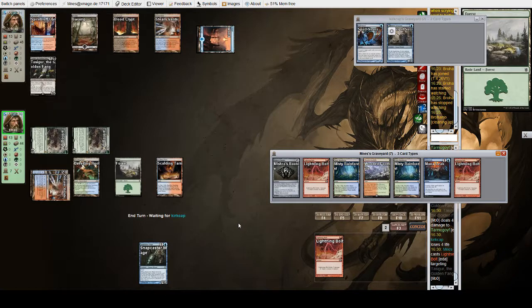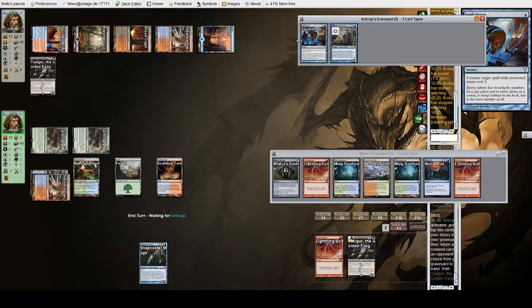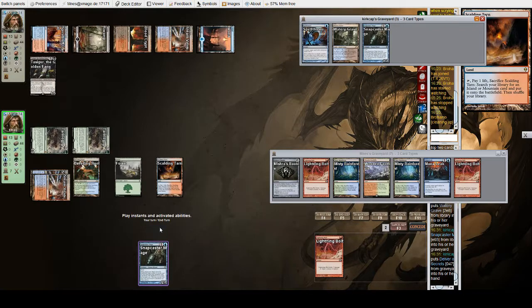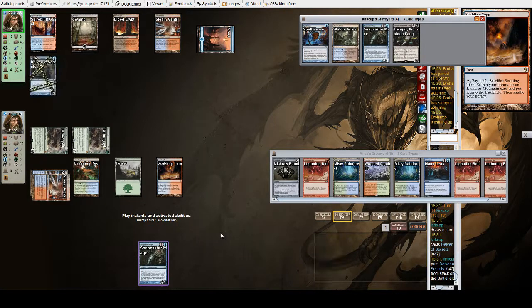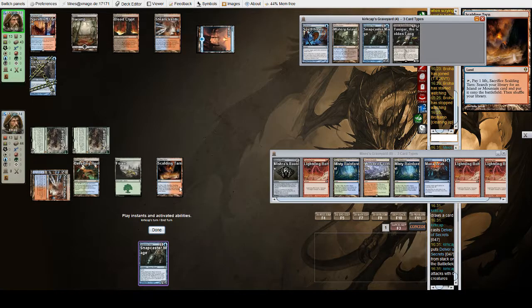Does that resolve? Tasigur activation in response — sure. That means it will resolve. Snapcaster Mage is really good. Spell Snare is also good. I might give them Delver just because we can Snap Bolt it anyways. Tasigur's down, let's go to end step. Hopefully these Goyfs can go relatively uncontested. Delver comes down — yes, absolutely.